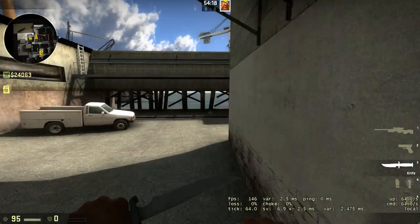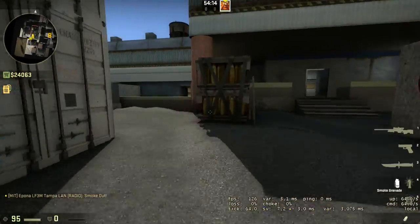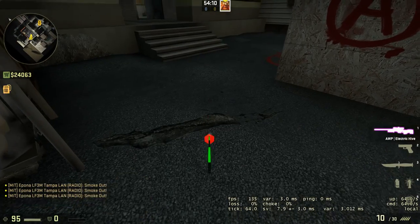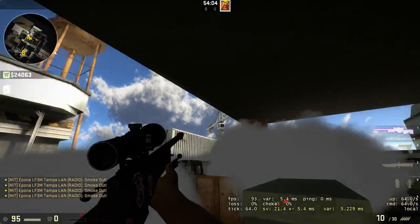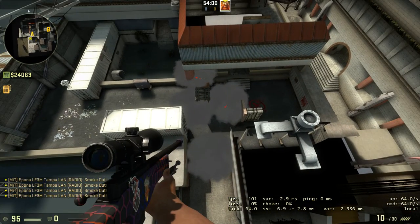So that is the A bomb site strat — smoke off these portions, throw smoke, hope for the best. There's also a bird's eye view.